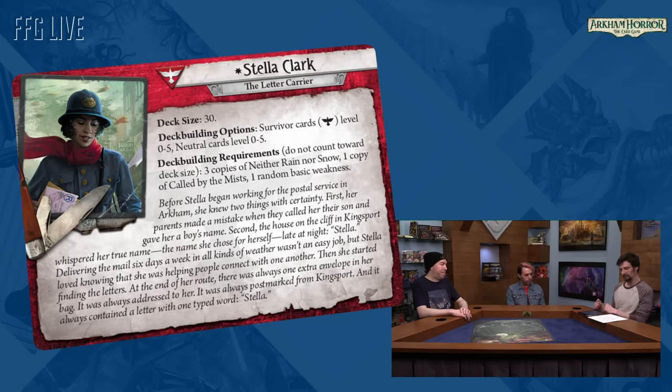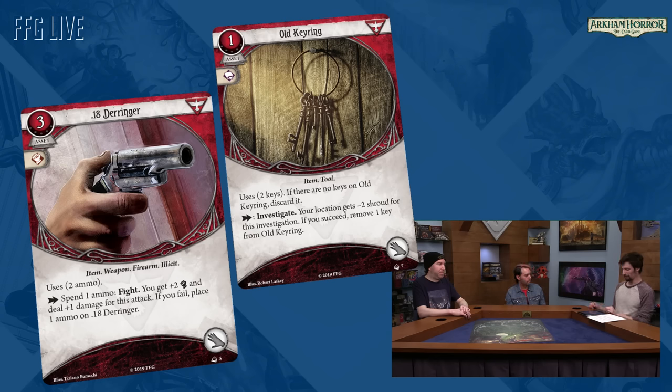Two other cards from Stella's deck: the Old Key Ring and the .18 Derringer. Both cards offer a twist on a similar theme — ensuring you don't end up spending a charge unless you succeed — which is a new theme for survivors. How often do you decide to add a new mechanic or theme to a class? In general when we want to add something brand new it's not a small deal — we put a lot of thought into it. This one came about naturally because survivors are already the class that deals with mitigating their losses during failures or turning failure into victory. They're at their best when things seem at their worst — that's part of their class identity.